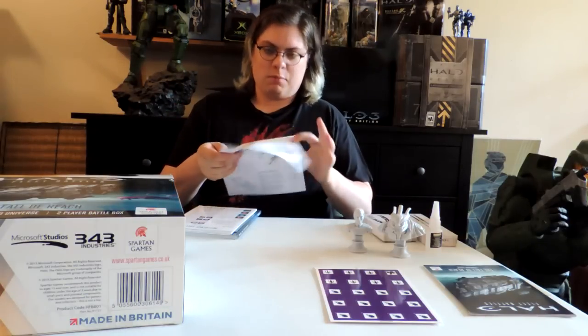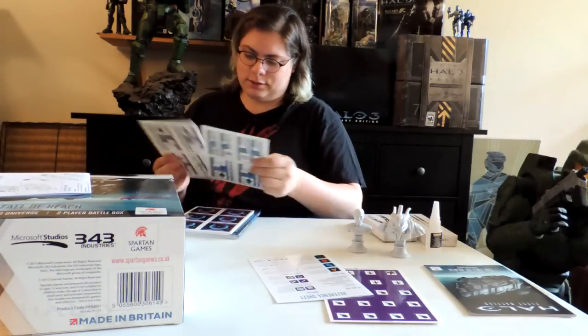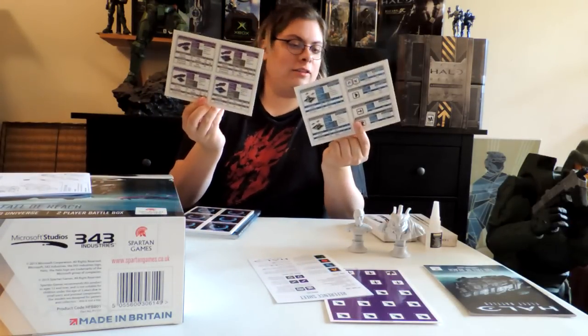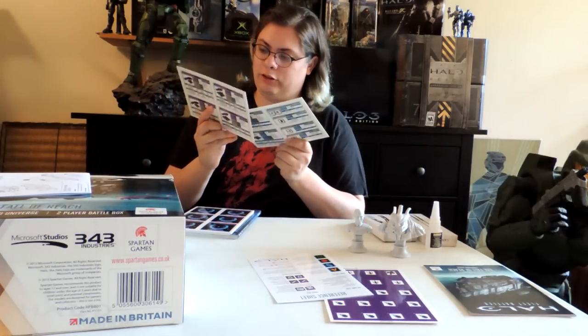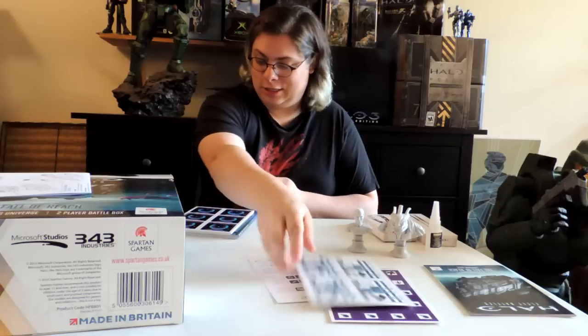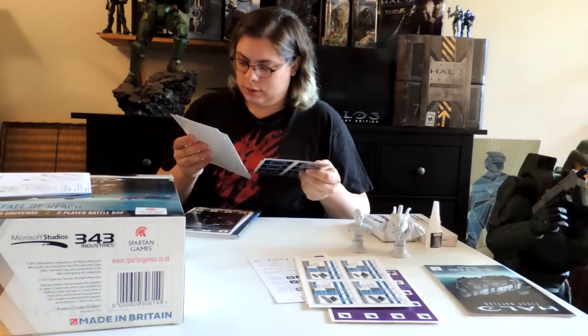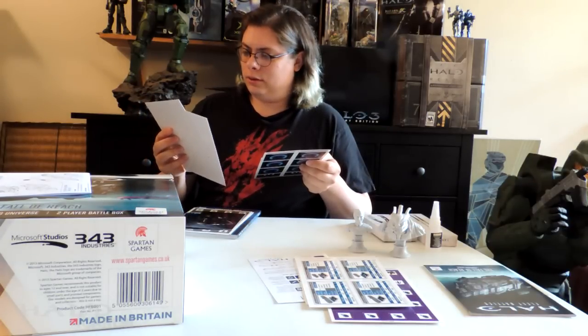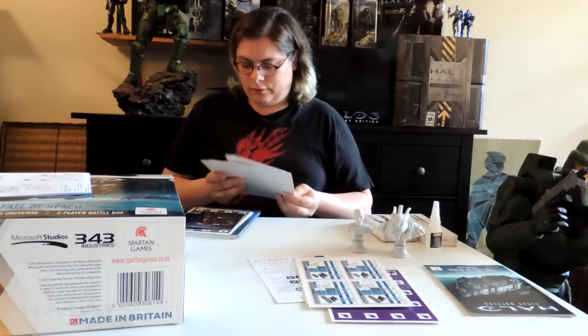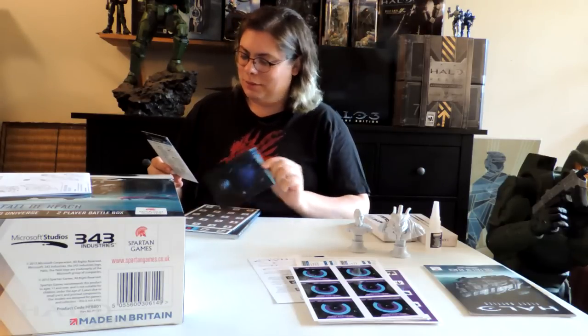Assembly instructions — I'm a man, I don't need that. Actually, I probably do. There's a reference sheet, which is always handy. What I'm calling fleet cards with all your basic information for your various ship types — what each ship does. Looks like more token or icon sheets. Oh wait, I do know what this is — these are the decals for the bases. Awesome.